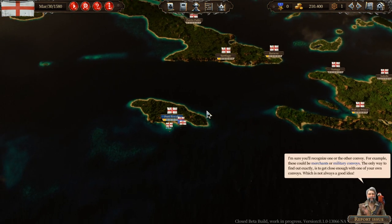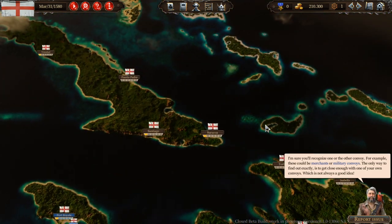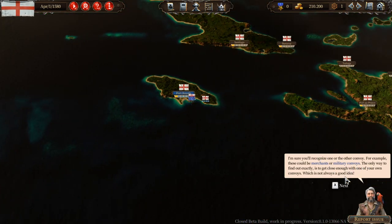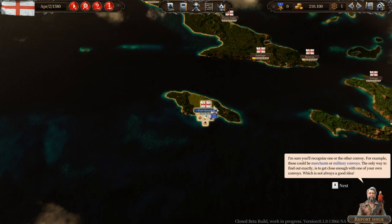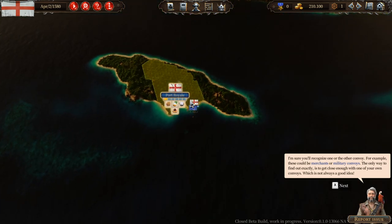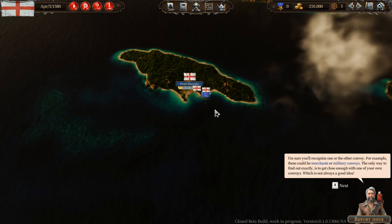I'm sure you'll recognize one or the other convoy — for example, these could be merchants or military convoys. The only way to find out exactly is to get close enough with one of your own convoys, which is not always a good idea. You can see other ships sometimes but you got to be close enough. I remember this from Port Royale 3. I'm expecting for people familiar with Port Royale 3 there won't be very much revolutionary gameplay change.